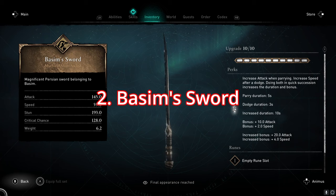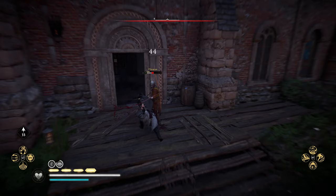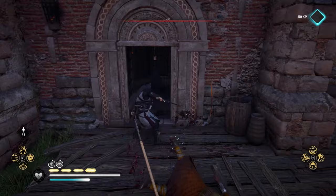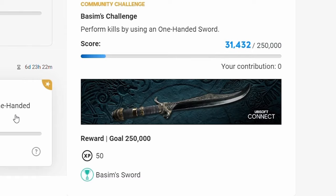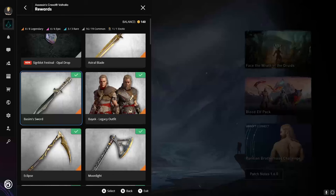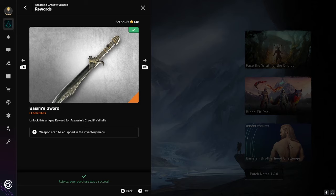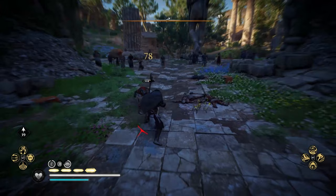Next up we have Basim's Sword, which again is a gorgeous looking weapon and one-handed scimitar. This one will increase attack when parrying and increase speed after a dodge — basically all of the things you'll find yourself doing when in a fight — so in my opinion this is one of the most useful weapons in the entire game. This one was a little different to obtain, as Ubisoft set the community a challenge in December 2021 which was for all players to get 250,000 kills. If you missed this, not to worry, as you'll be able to purchase Basim's Sword from the Ubisoft Connect store for a measly 100 units. You'll get these coins from raising levels through earning XP in any Ubisoft game, so if you haven't purchased anything using these coins, it's very likely you've got enough already.